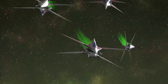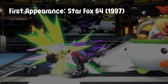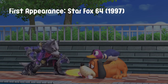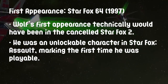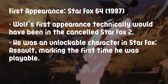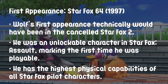Can't let you do that, Star Fox! This week's character breakdown is Wolf O'Donnell, the leader of Star Wolf, who made his first appearance in Star Fox 64 for the Nintendo 64 in 1997. Wolf's first appearance technically would have been in the cancelled Star Fox 2 on the Super Nintendo. Wolf was also an unlockable character in Star Fox Assault, marking his first playable appearance, and Wolf has been consistently shown to have the highest physical capabilities of any of the Star Fox pilot characters.